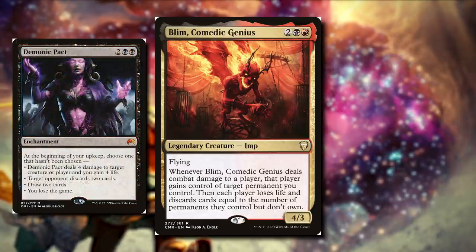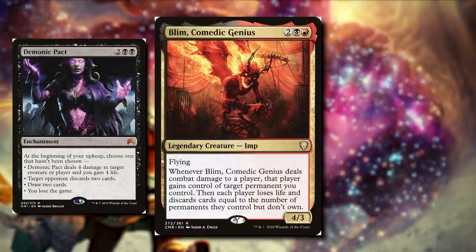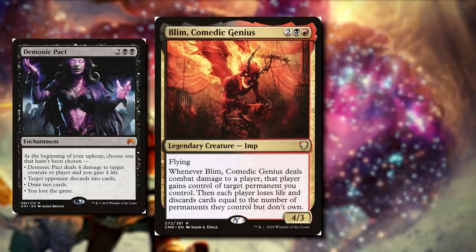A pretty rough one is Demonic Pact for two black black — it's an enchantment. At the beginning of your upkeep, choose one that hasn't been chosen: deal four damage to target creature or player, gain four life, target opponent discards two cards, you draw two, or you lose the game. What's really rough is that we can choose the first three modes, and right before it gets to our fourth upkeep, we can give this to an opponent. This is so horrible, but really awesome because it's like just ticking down. Our opponents should know what's going to happen, but this is a great card to have in the deck.